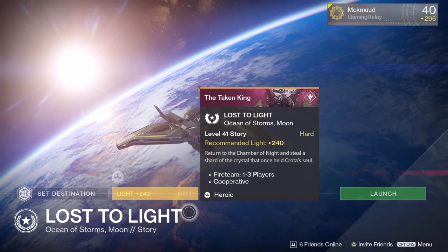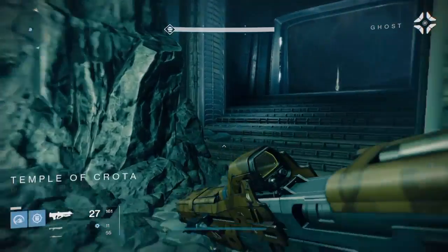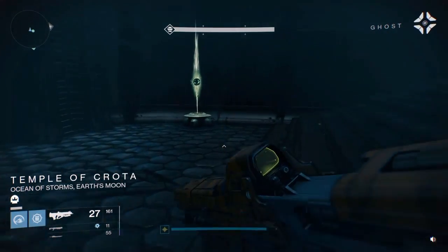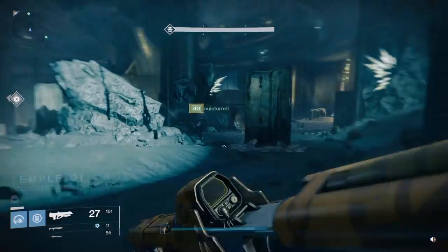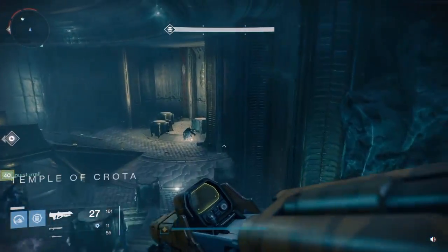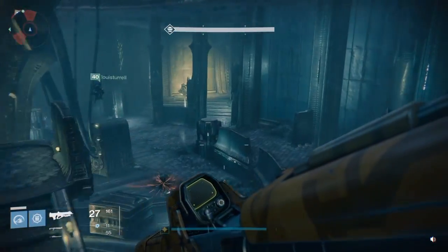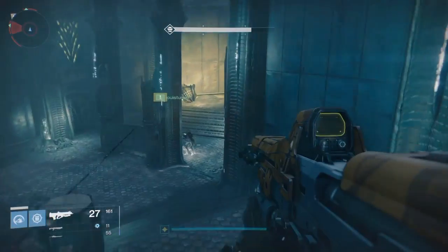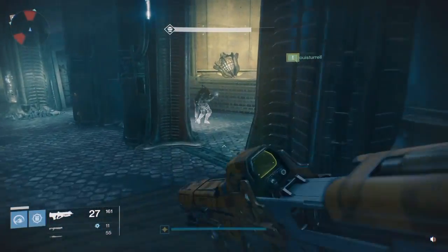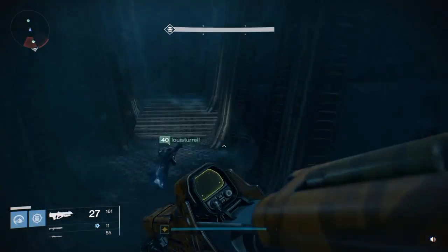We're going to do something a little bit different than what we normally would do. As you progress through the mission you get chased by the ogre, and eventually you get to a room where you have to use three of the tomb husks to undo the locks. But instead of doing that, we're going to head over to the same exact room you go into when doing the strike with Tannix, and go exactly the same way you go when progressing through that strike.